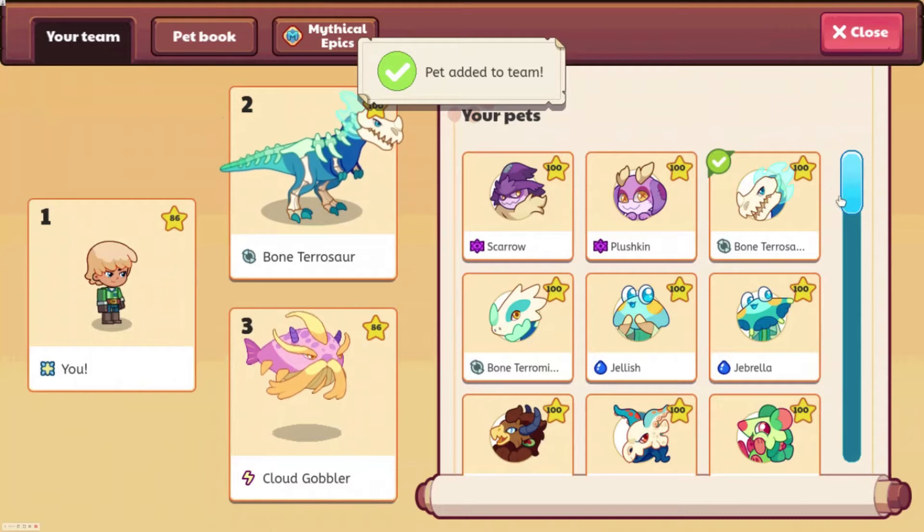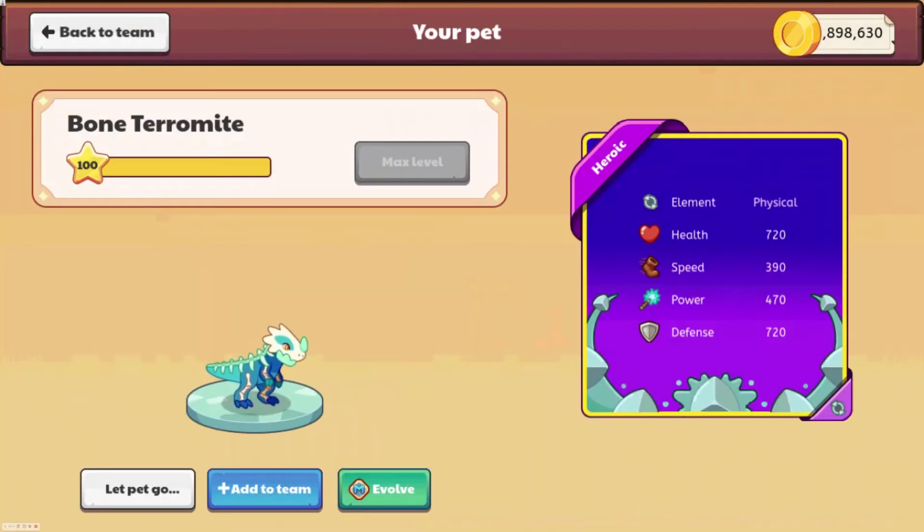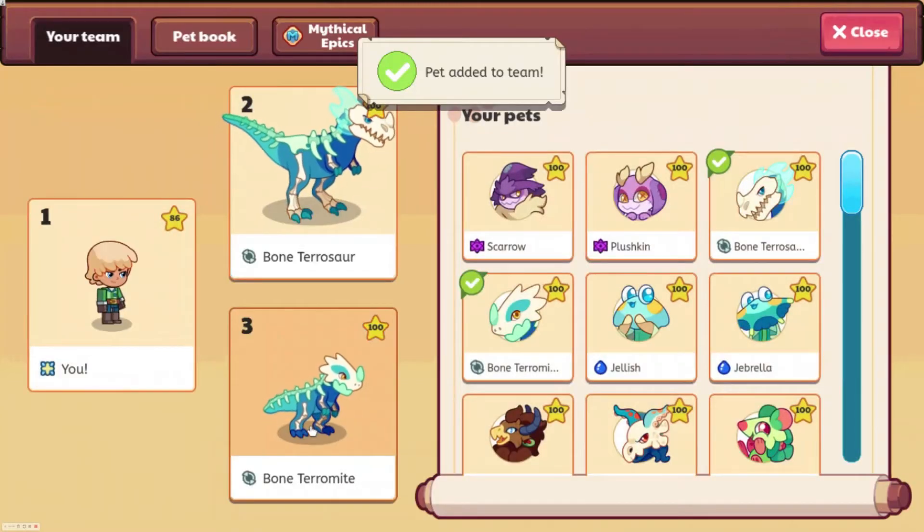I'm pretty sure the highest stats that you can get are 800. Now let's go ahead and do Bone Terramite, which is a heroic. Element: physical. Health: 720. Speed: 390. Power: 470. Defense: 720. So maybe 390 is the lowest speed you can have — not sure. But let's go ahead and add this to our team.